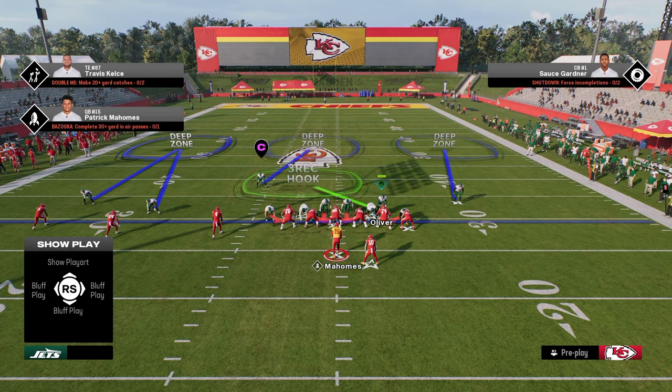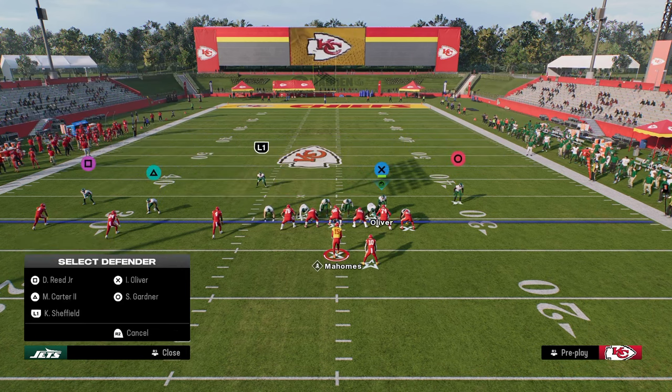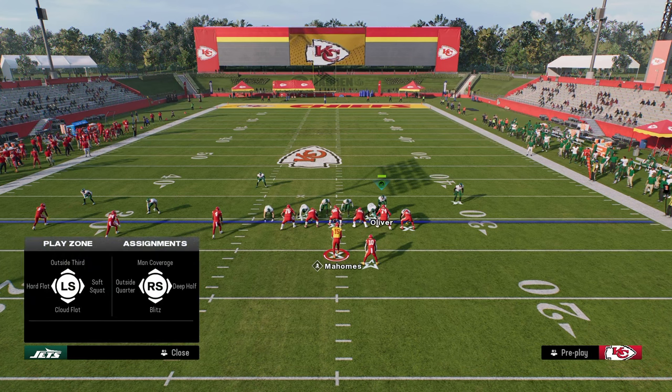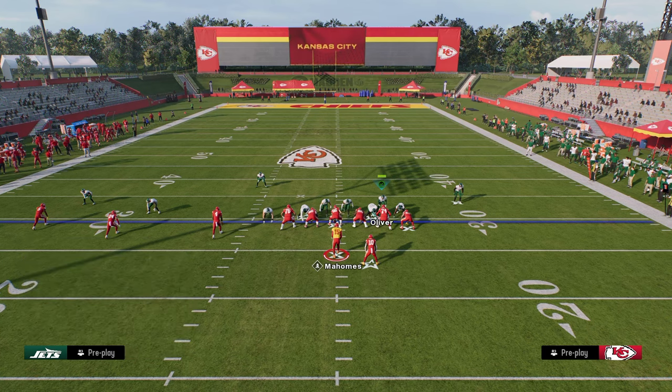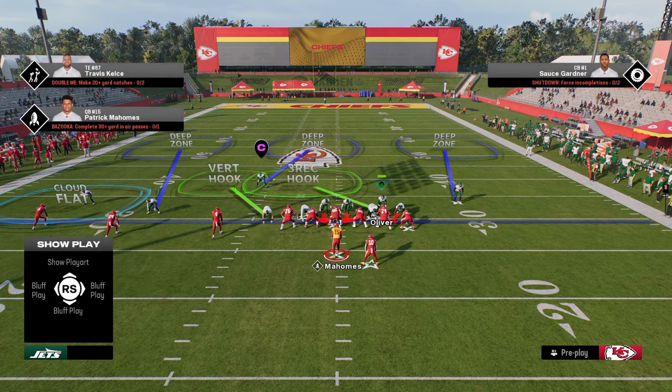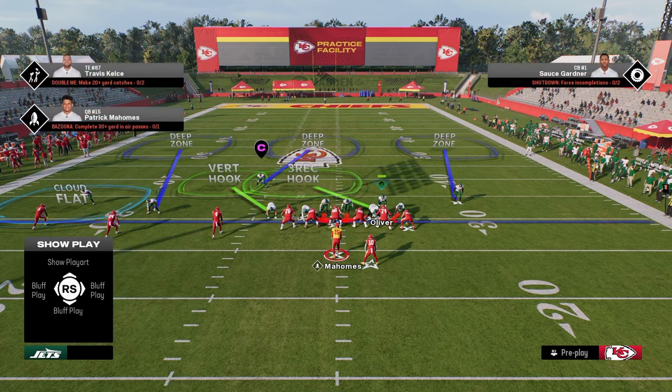That outside third defends literally everything they do in trips. And then what I like to do is take this defensive end on the left and put him in a vertical hook. We're going to put this outside corner into either a cloud flat, a hard flat, or a soft squat. I personally prefer soft squats for the most part this year over cloud flats. That said, if they're running a lot of verticals and you need a true flat defender, a cloud flat won't match like a soft squat will. But you can cloud him or soft squat him — that's up to you.